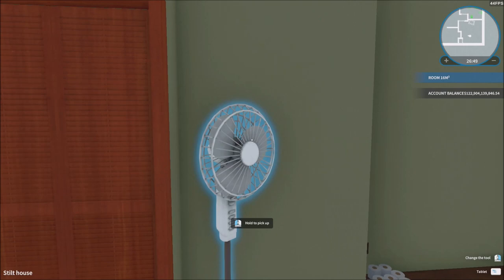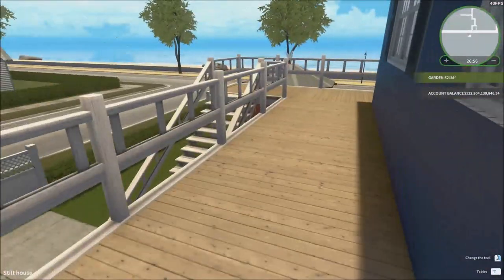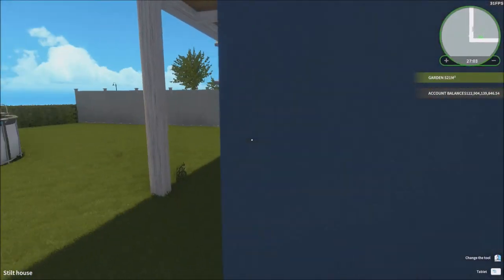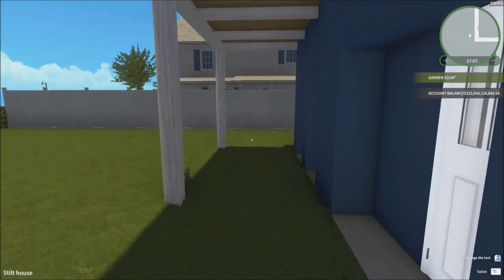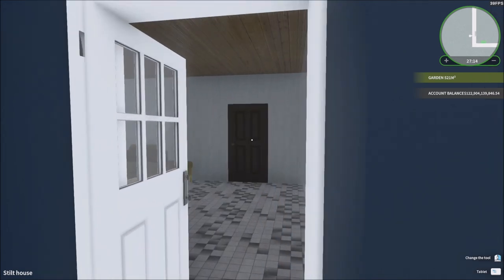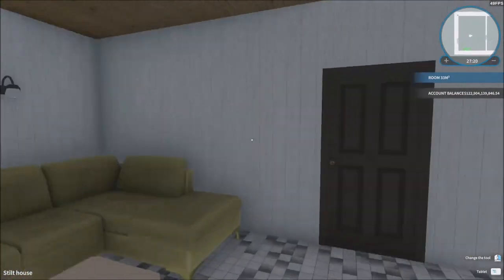We've got the last little fan to make some wind happen in there. That's basically the first floor of my house. Now we're gonna go into the next floor, the second floor, which is mostly where I sleep and where I spend some night times watching movies and stuff like that. This is the room where you basically chill out — the living room.